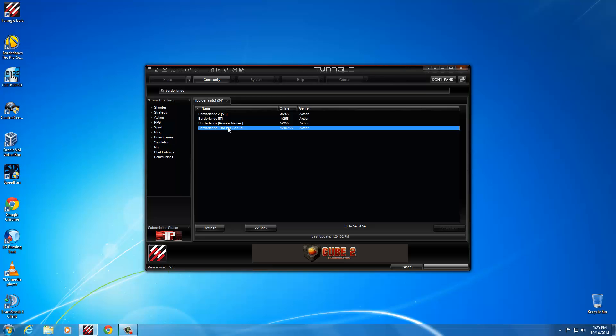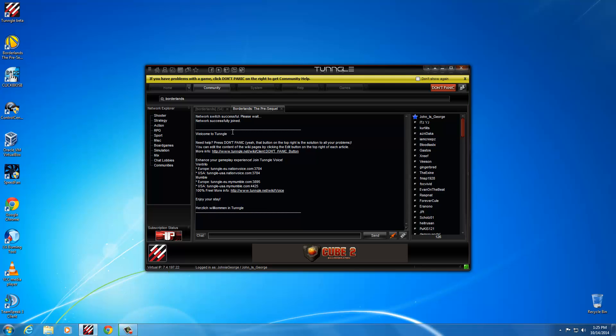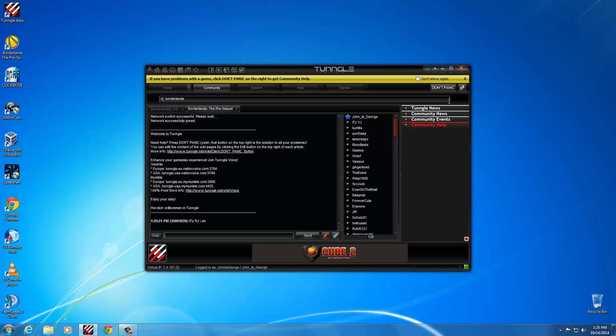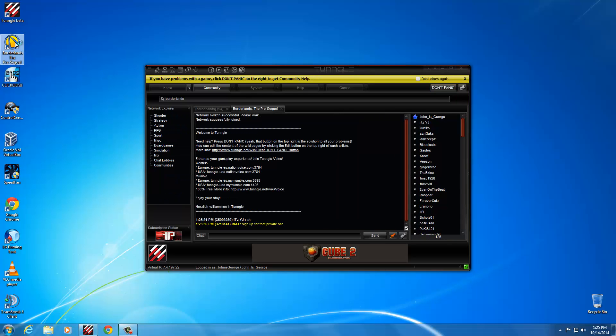We'll just go ahead and join this one. Now once you've joined the network, that's all you've got to do for that — you just start your game and jump straight into it. If you get stuck and need some help, click the Don't Panic button up here and it usually has instructions on how to play the game. Since it's a new game there haven't been any instructions added yet, but I'll make sure some are added shortly to help you out. Just leave Tungle running and you can jump into the game now.